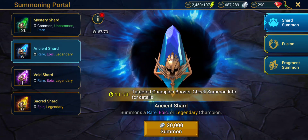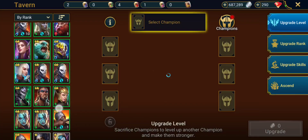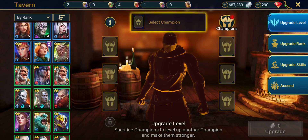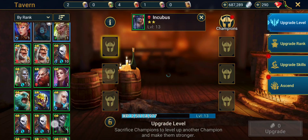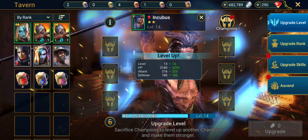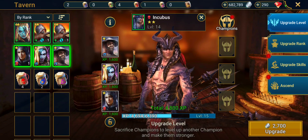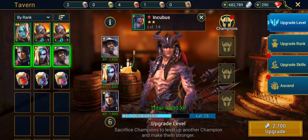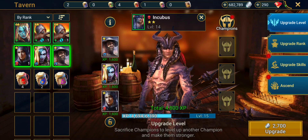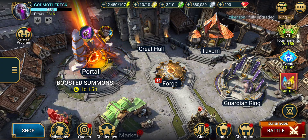Let's go ahead and do an ancient shard pull, but I want to make sure I have some room for champions first. So we're going to run over to our tavern. I want to get rid of some of those lower guys just so we can have some extra room. I don't mind getting rid of some of the one-stars. I tend to level those up to 10, upgrade them to two-star and use them for food basically. But right now I just want some extra room to make sure I can summon these guys.